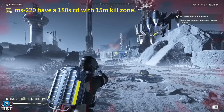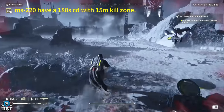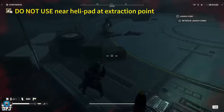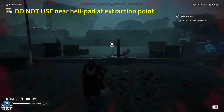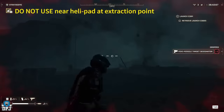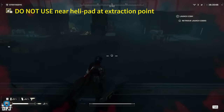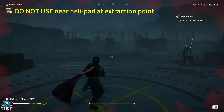Next up is the MS-220 Missile Silo. It has a 15-meter kill zone and a 180-second cooldown. What happens is a mini missile target designator drops in — you aim it like a normal weapon, a laser beams out, and wherever that laser is pointing you pull the trigger and it fires down the MS-220 missile. It looks very useful and seems like you could call it in quite often during a battle.